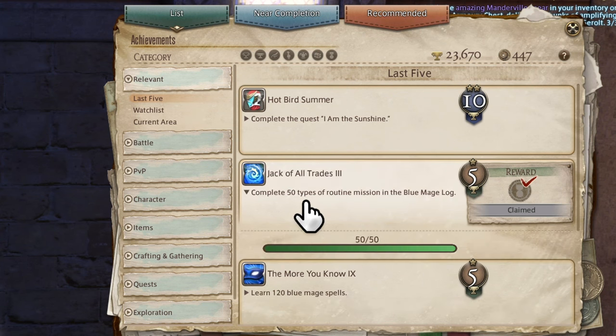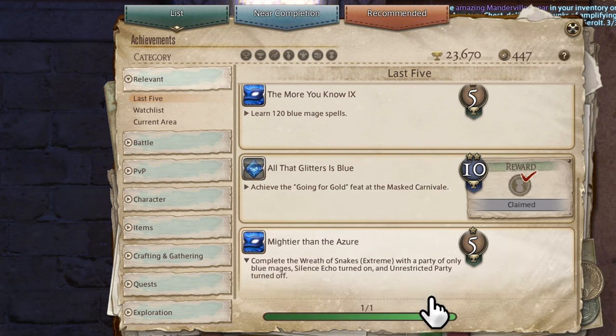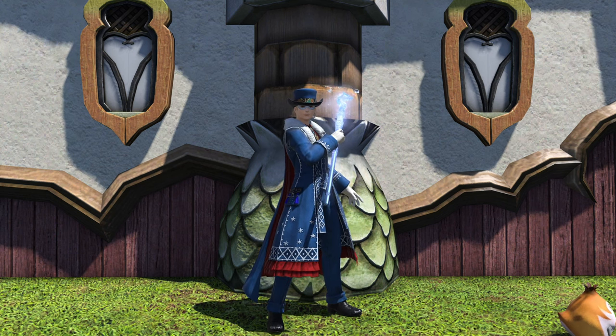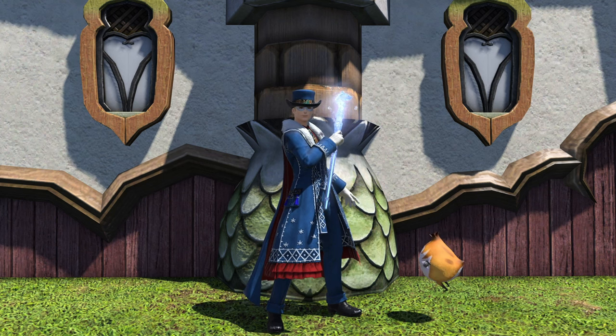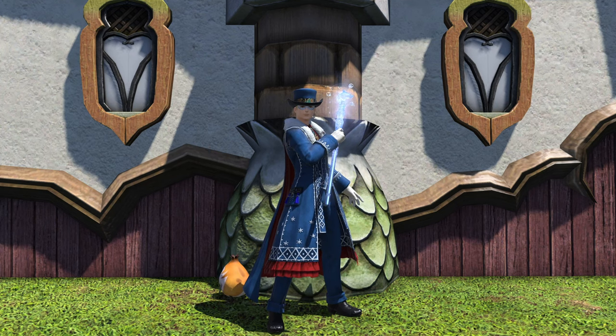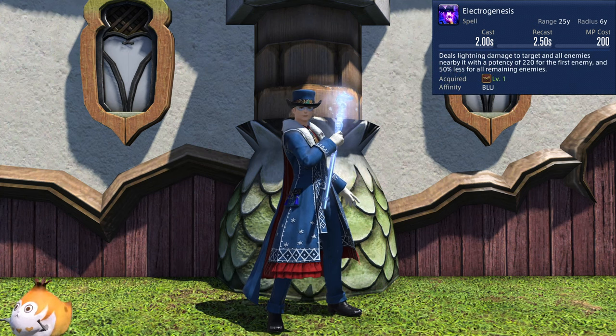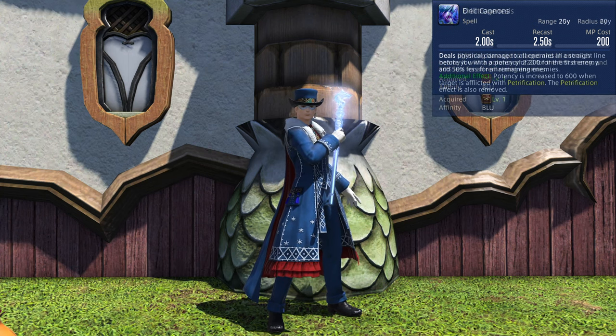I will also be bringing up any achievements tied to the carnival along the way, including the hidden achievements, and giving you advice on how to reach those. My toolkit for the fights will mostly follow what our toolkit was at release. Feel free to suggest your own solutions between the minimum and maximum. I will mostly be showing the full fights in the minimal spell attempts. Finally, anytime a fight requires a magical attack, I will be showing spell number 1, Water Cannon, as the example toolkit. In the footage, I will be using spell number 53, Electrogenesis. Anytime you need a physical attack, I will be showing spell number 5, Drill Cannons.